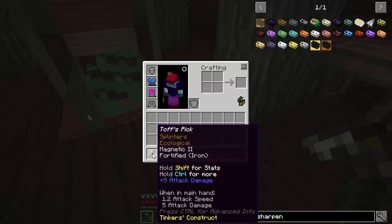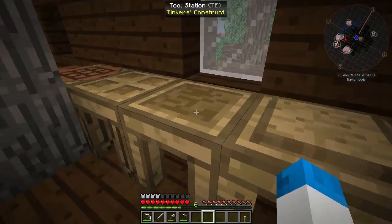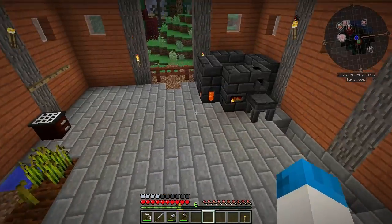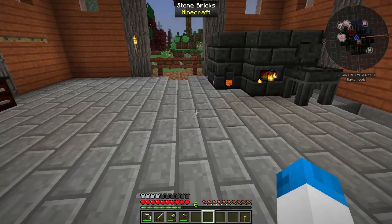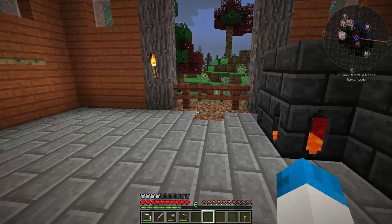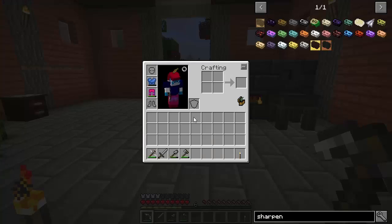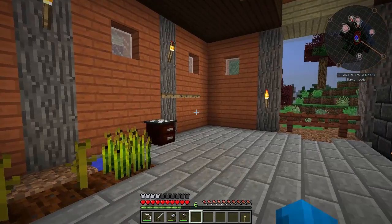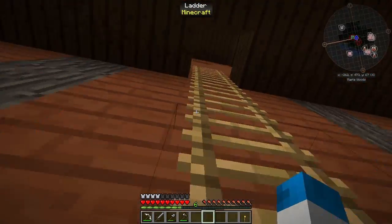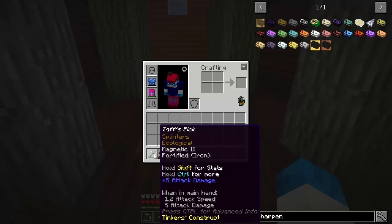That is legendary, guys - I can't believe it. That is the transformation Tinker's Construct has taken - it's fantastic! These sharpening kits are very, very useful. It means you can literally have any pick you want and it'll still do exactly what you want it to do. People will end up trying to figure out ways of getting as much durability as possible on their pick. It's really good to have the option of an iron pick or a flint pick and still mine everything.